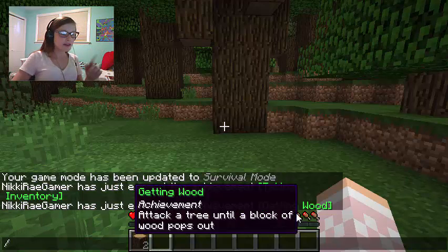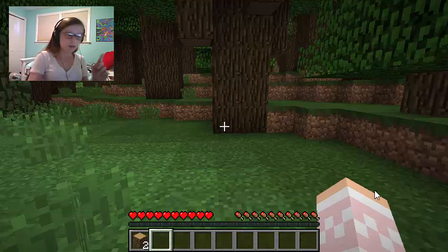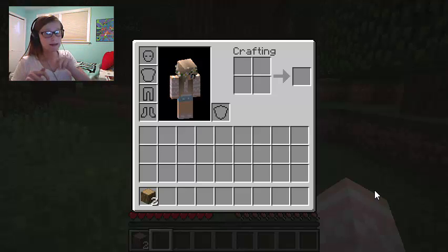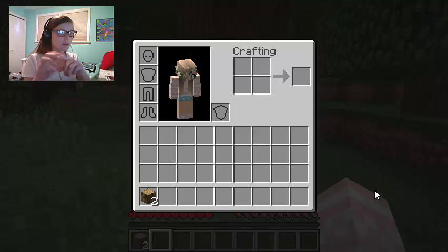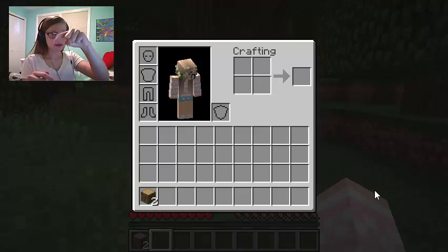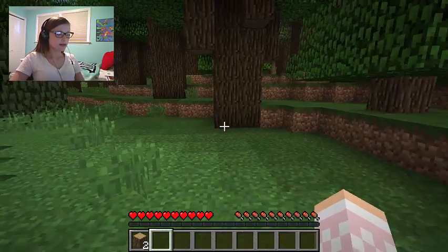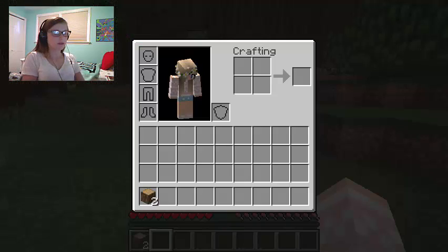If you guys noticed, these things started coming up. I opened my inventory by hitting E. I'm pressing with my pointer finger — if my pointer finger is on D, then W and S are forward and backward, and A and D are side to side. What you want to do is move the finger from D forward a little bit and hit the E key. You can hit E a billion times and it'll just keep opening and closing the inventory.